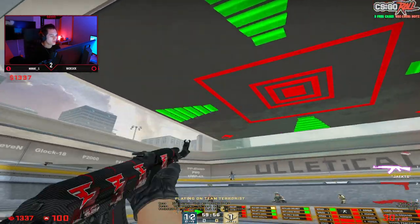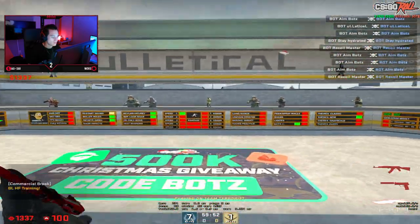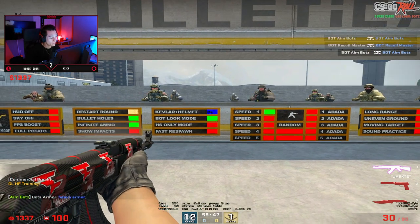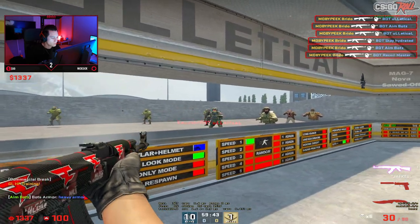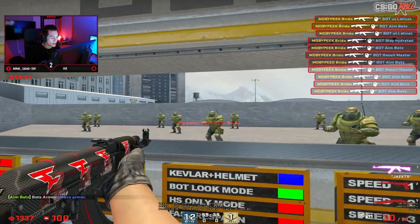For now, what I recommend doing is just turn down all the zones — bring it up one, maybe two, depending on what you want to get used to. For Kevlar and Helmet, set it to blue, and then work your way down the line of the target. You can see they start spawning with body armor.